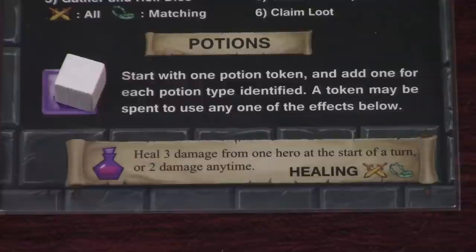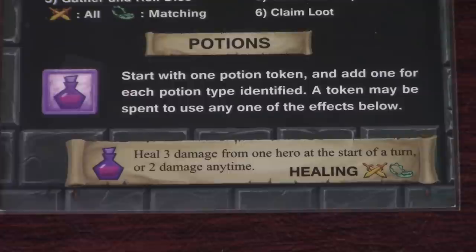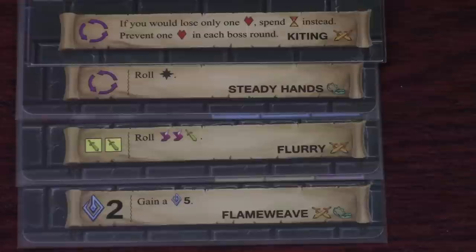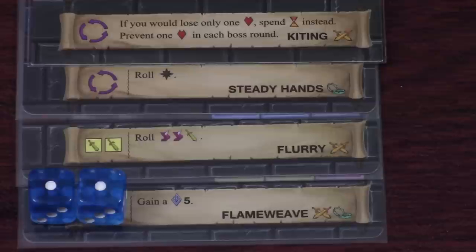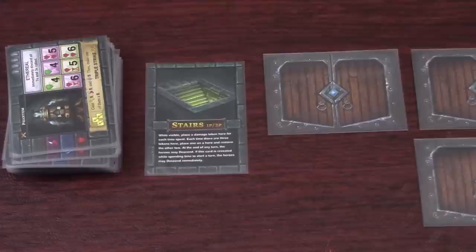Let's take a closer look at potions and skills. To use a potion, discard a potion token and follow the instructions for one of the potions you've identified. You start the game with healing but can gain more from loot. Healing lets you remove three damage if used at the start of a turn but only two damage if used during an encounter. Skills let you manipulate your dice rolls in various ways. The left side shows the cost: a free symbol means once per encounter at no cost; another symbol shows the number of colored dice to discard; and a spell symbol requires you to discard blue dice with values adding up to the number shown. The right side shows the effect — some let you gain dice, re-roll dice, or change the value on dice.